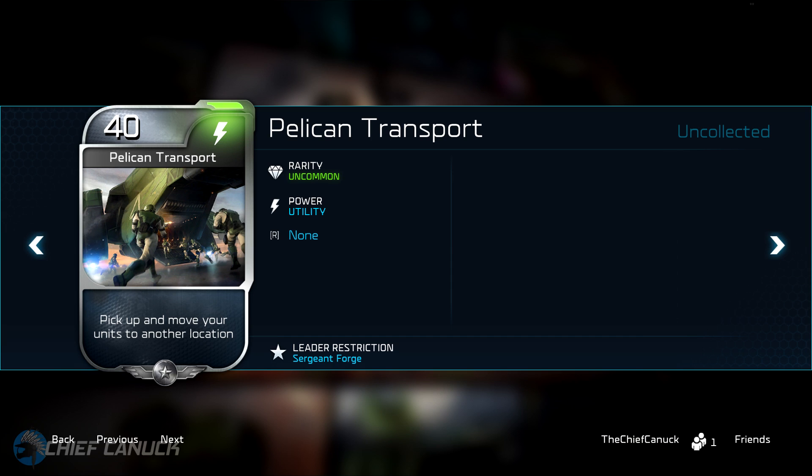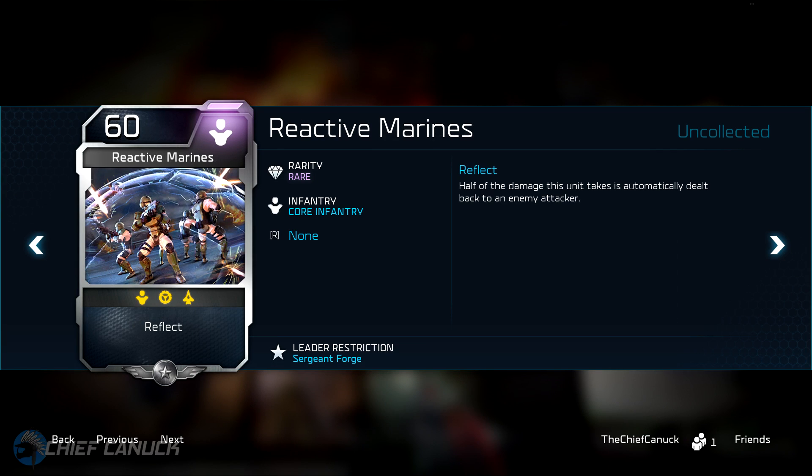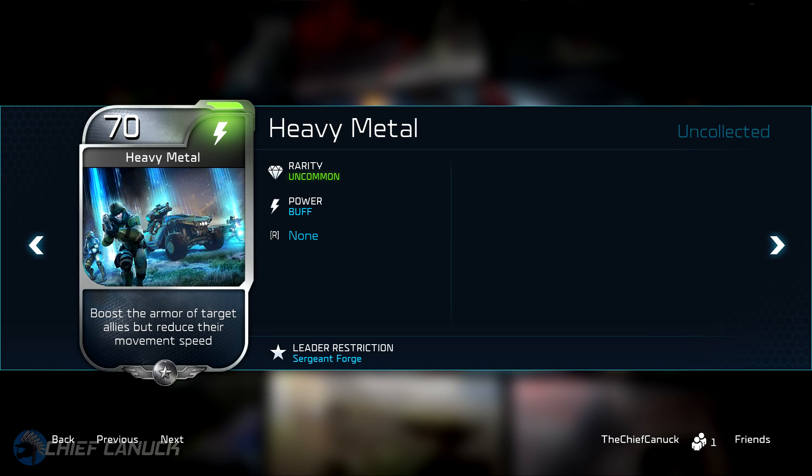Let's take a look at them from the lowest energy cost to the highest. First up, at 40 energy, you can call in a Pelican Transport to move units to another location. At 60 energy, we have the Reactive Marines — this unit has the Reflect special attribute, which automatically redirects half the damage it receives to the enemy attacker. At 70 energy, we have the Heavy Metal ability, which boosts the armor of targeted allies but reduces their movement speed.